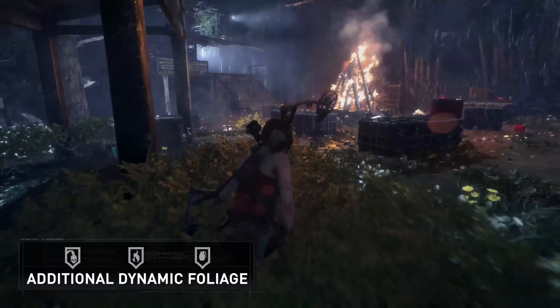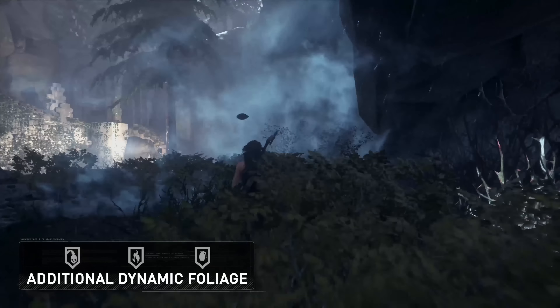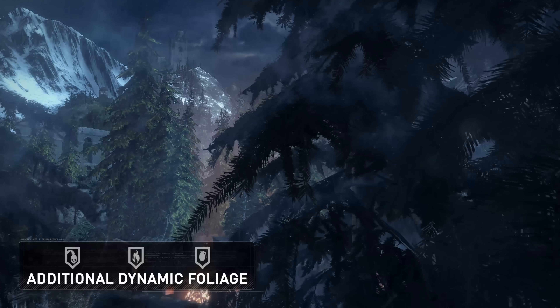Additional dynamic foliage was added so that even more of the plants and trees are dynamic. The plants bend when Lara walks past and the trees sway in the wind.